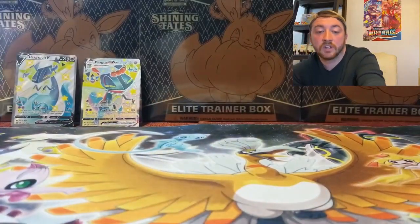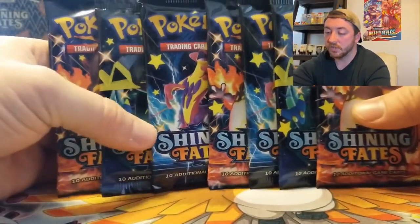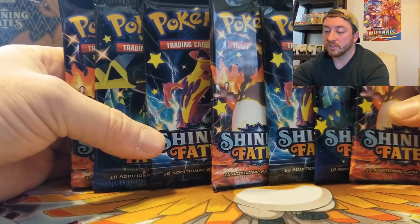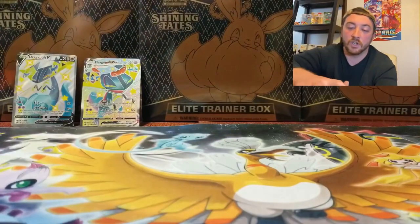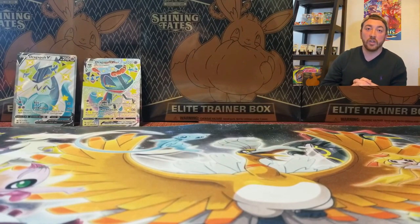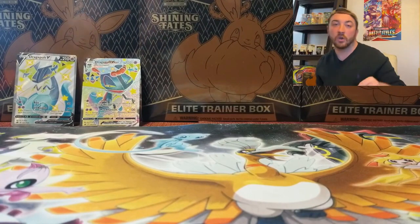Here is the Shiny Dracapult V full art — an amazing card. Dracapult is one of my favorites from the new games, a really creative new Pokémon. And here is the Shiny Dracapult V-Max card, which is textured full art — absolutely beautiful. I love opening these promos. Shining Fates has some of the better promos we've had yet. Here are the seven booster packs — we're going to start with Charizard and end with Charizard.